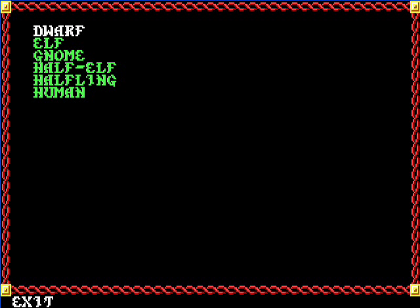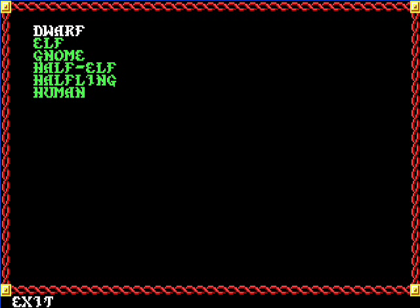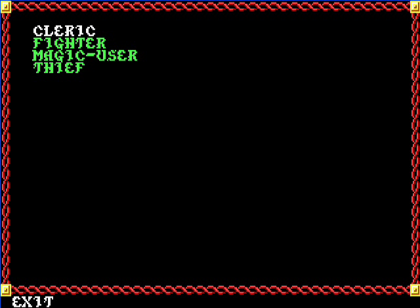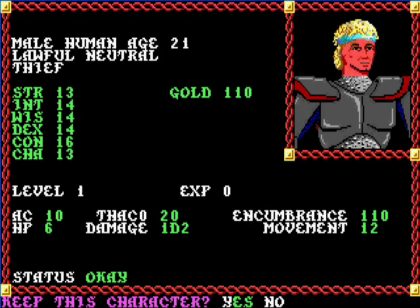The race options are: dwarf, elf, gnome, half-elf, halfling, and human. Those are pretty much all the classes: cleric, fighter, magic user, thief — those are the basic ones — and then you have the hybrid classes. In the past I always played human, because there are level restrictions on pretty much all the other races except thieves. Thieves don't have any level restrictions. But I think it would be kind of neat to do something a little different. I'm also going to do some research on what would be most advantageous in the long run, since I want characters who are going to be strong in Pool of Darkness, which is the fourth game.